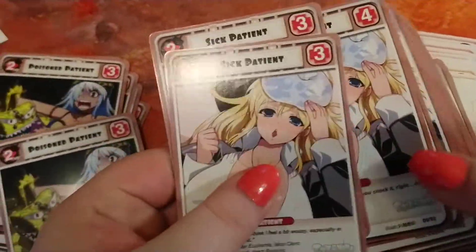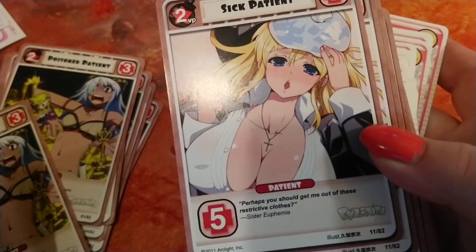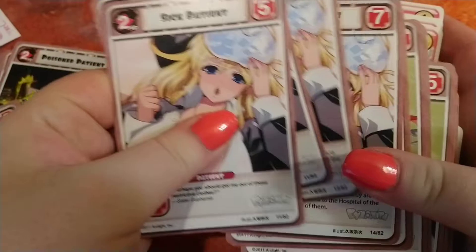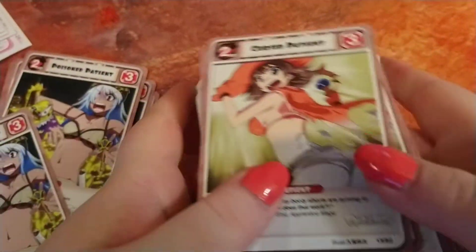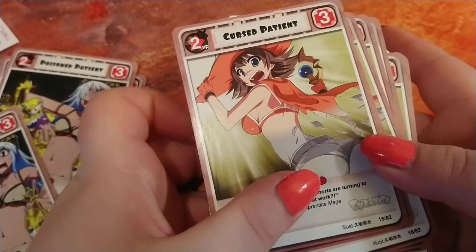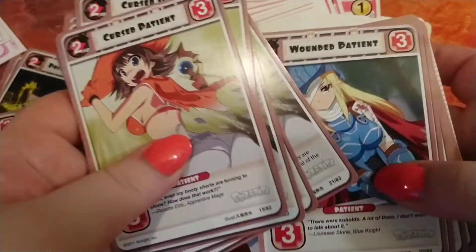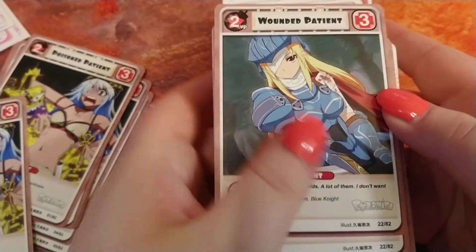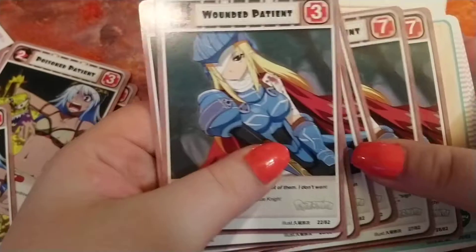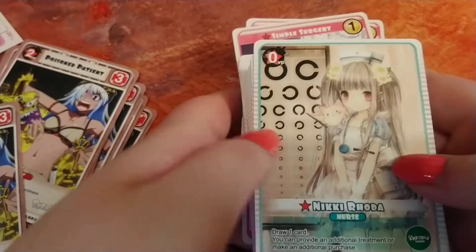That's that patient. Here is the other patient — get a good look at her. And here's another patient. Looks like something exploded below her. And then we got a knight — so like, an RPG patient. I have a card stuck to me now because I accidentally put my elbow on it.